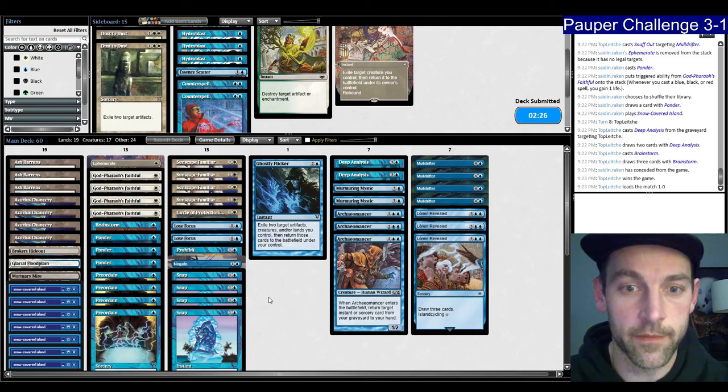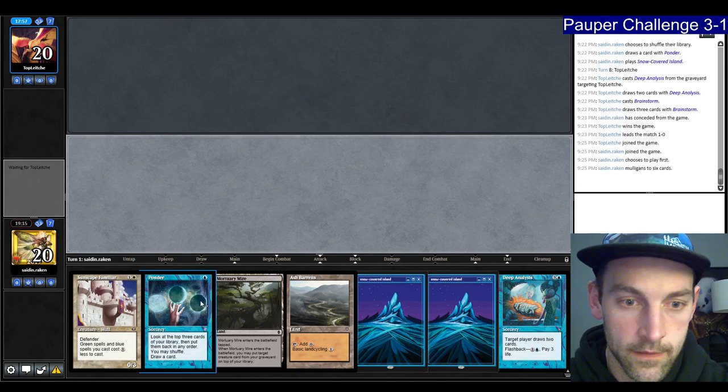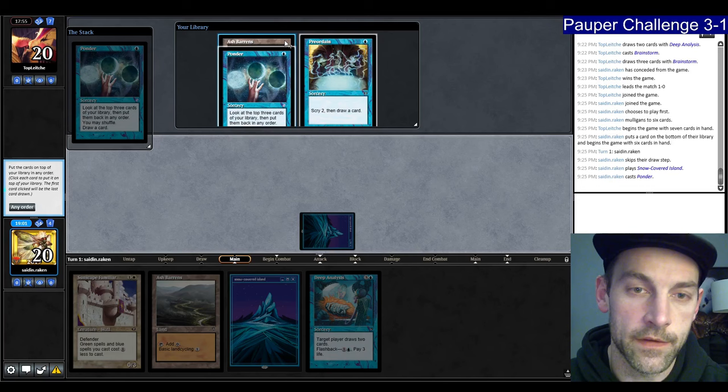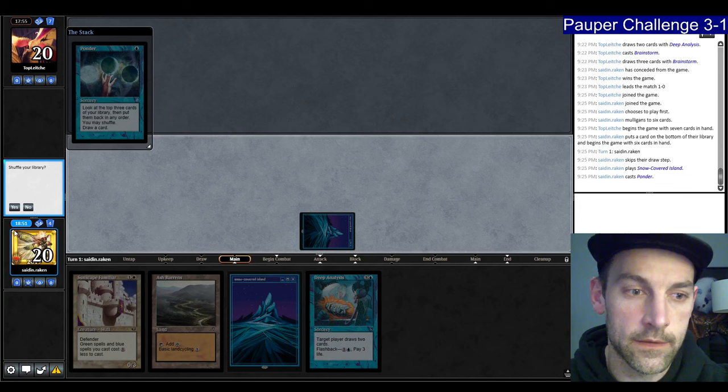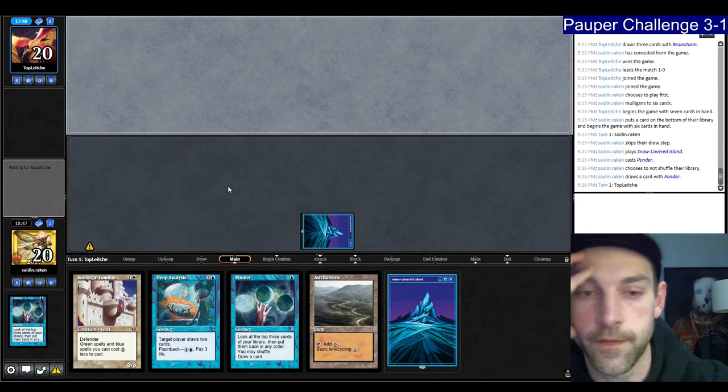This hand does not do anything — this hand does things. Let's keep — put back the Mortuary Mire. Play Island, Ponder — find Ash Barrens and some more cantrips. I can draw the Ponder and the Preordain, no shuffle, or go ahead Preordain. We can just Ponder with shuffle — pretty nice with the Ash Barrens. I want to make sure I hit land 4 so I can cast Deep Analysis. Their opponent plays an Island. Here's my cantrip — that's good. Bottom these, draw the Chancery.